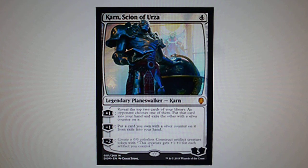And lastly, we have Karn, Scion of Urza — this is the Planeswalker Karn from the Dominaria trailer. This is a very strong, colorless Planeswalker, and we will probably see a lot of play from him.